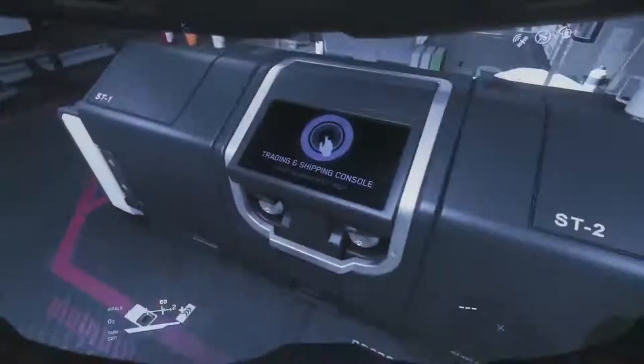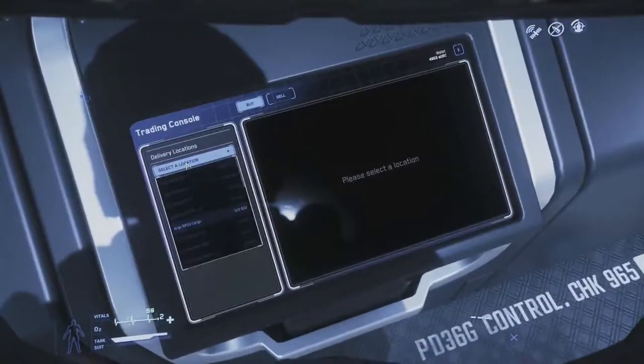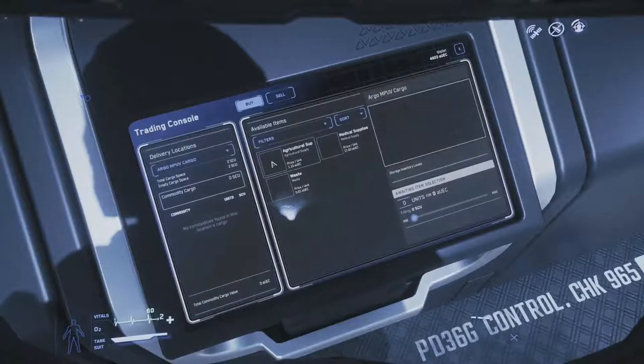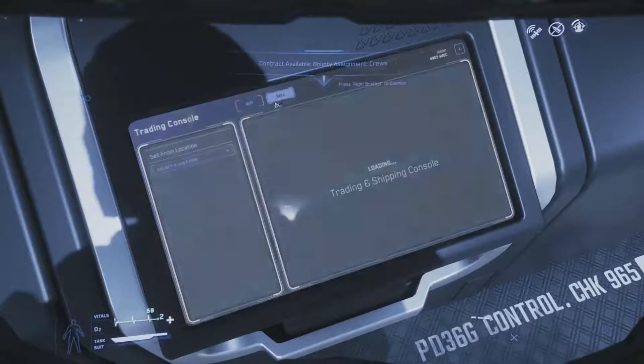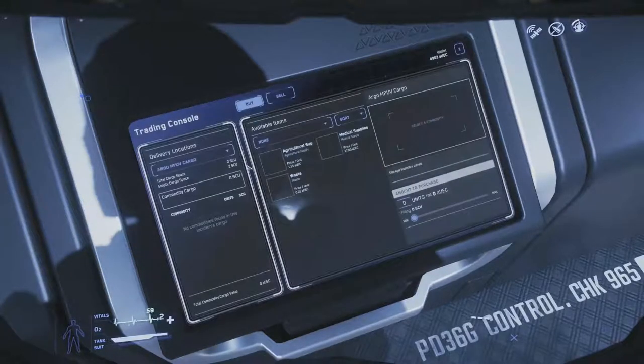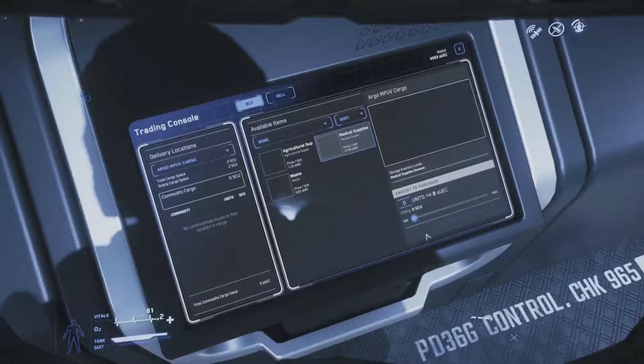The final way to make money we'll discuss is cargo hauling. Cargo hauling requires a ship with an SCU cargo hold that also has a quantum drive — those ships range from Auroras all the way up to Caterpillars, so you can enjoy cargo hauling at any level. Cargo hauling is the simplest mechanic: literally buy this from here, sell it for a profit over there. It is also the riskiest — the only way to make money with an upfront cost. I'll break this guide down into introductory ships, medium ships, and large ships.